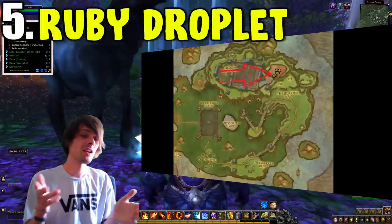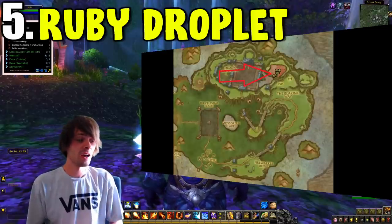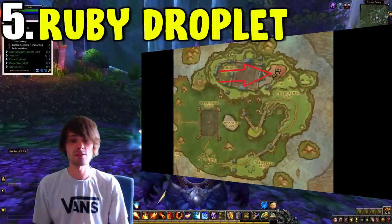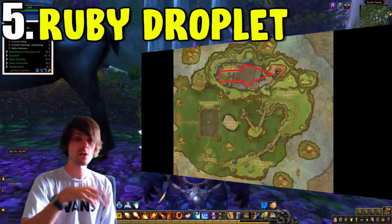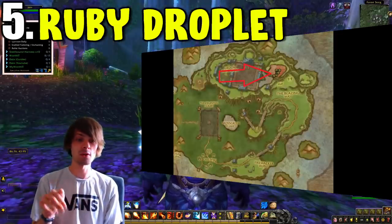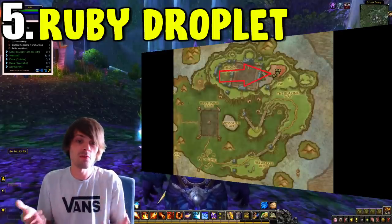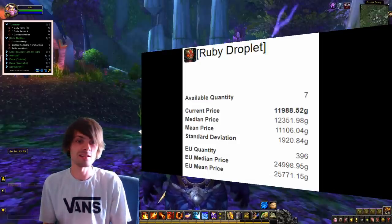Last on our list is the Ruby Droplet, which drops at a 3% drop chance from Garnia on the Timeless Isle at coordinates 65.0 to 27.4. To get up there you have two methods: the first is to run to the top of the Timeless Isle, attack an albatross that picks you up and carries you around, then attack it again when you're over the red pool so you drop in — make sure you have a slow fall effect in case you overshoot.